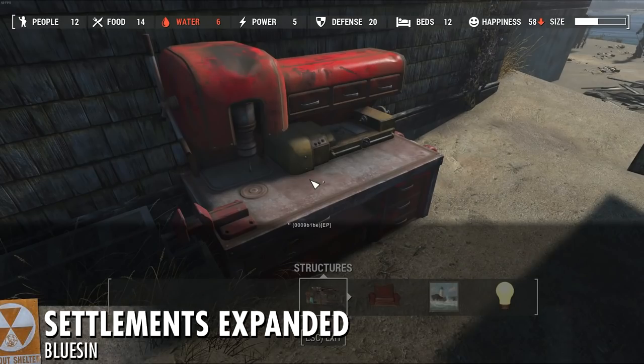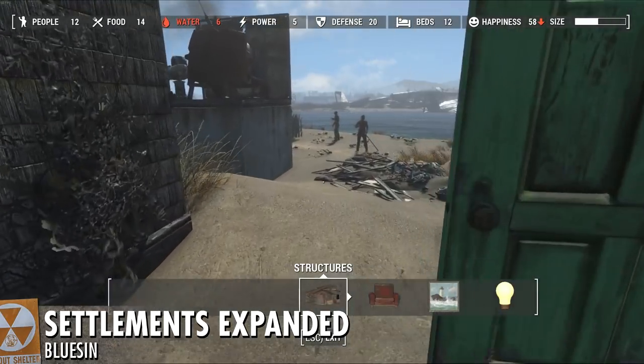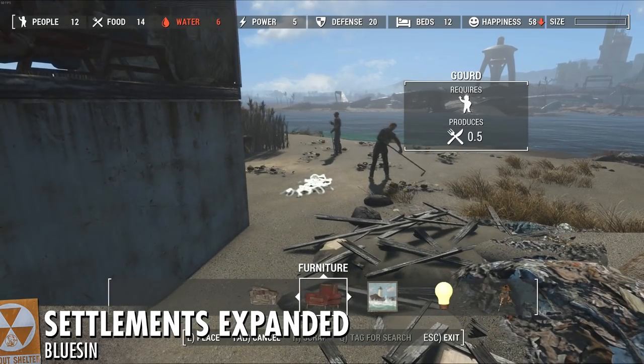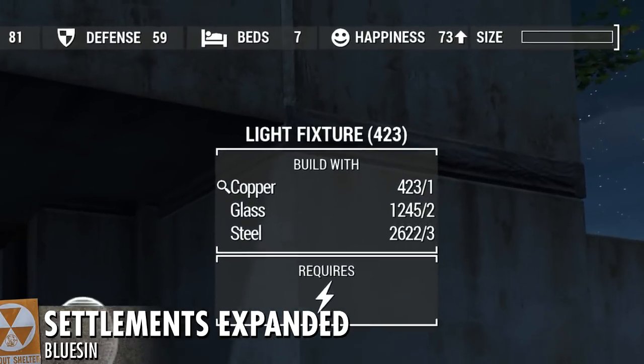When it comes to unlocking your settlements, you're going to want a mod that gets rid of the settlement memory limit. The mod I use for this is called Settlements Expanded by BlueSyn. It's essentially a list of console commands in a BAT file placed in your Fallout directory. You go to the settlement you want to unlock, run the BAT file, and it executes all those console commands to remove that memory limit. That's a must-have right out of the gate.